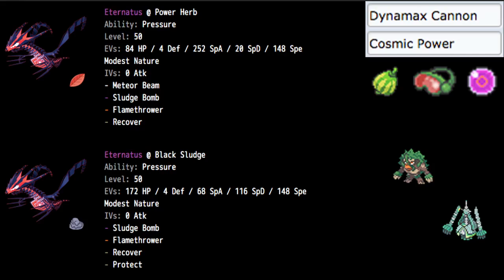68 Special Attack is still doing a lot of damage on a lot of things, but you still have room to not die immediately from a lot of Pokemon. The moveset for this build is Sludge Bomb, Flamethrower, Recover, and Protect — both Recover and Protect since we don't need Meteor Beam here. You can put Dynamax Cannon on it if you want — it's still your highest damage Special Attack STAB Dragon move. But I just didn't go for it on this build.